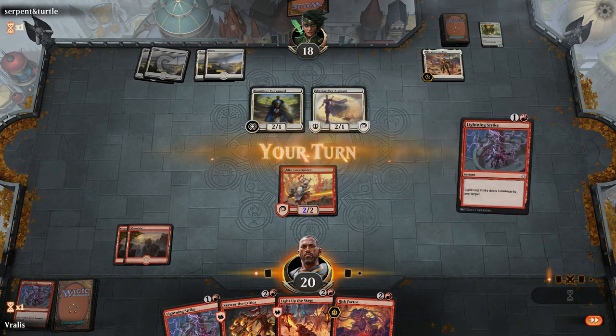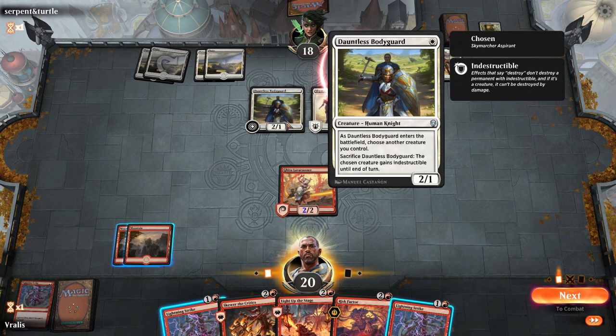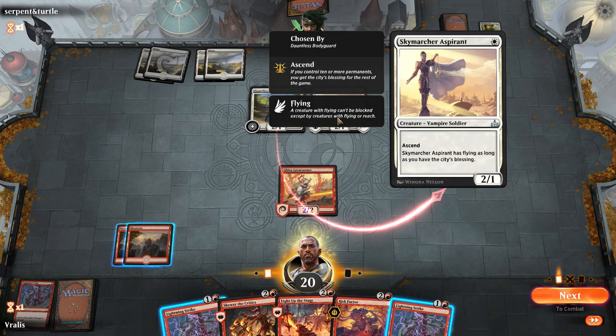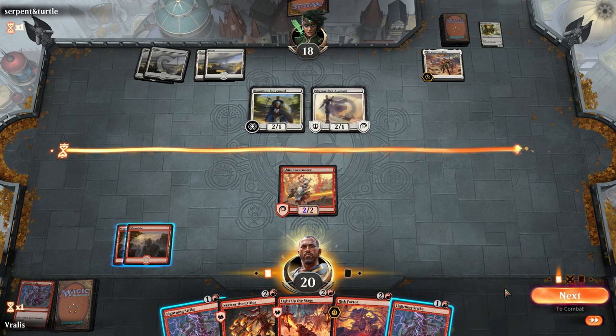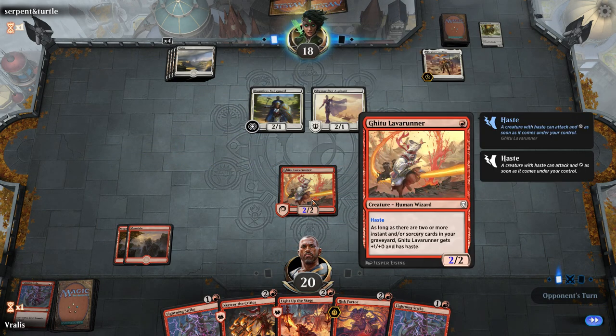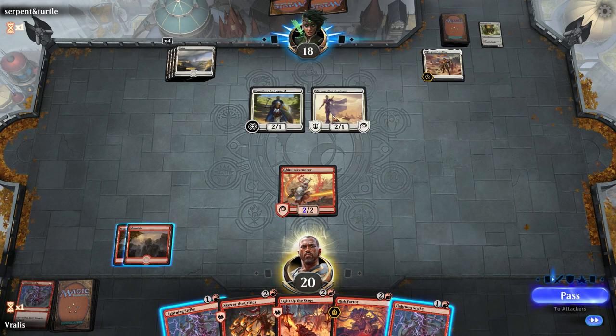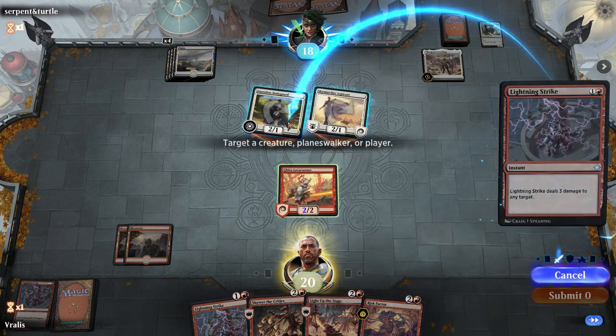This guy is playing a mono-white deck — looks like he's playing defenders as well as life gain. This creature can sacrifice something and give a creature indestructible for one turn. Indestructible means any amount of damage I deal won't be enough to destroy it and send it to the graveyard. So I'm actually going to end turn and pass the ball to his court and see what he does — because if I attacked he could block, and normally two damage to two toughness means they both die, but he would be able to give this indestructible and then kill mine while that stays alive. He also has four open mana available.